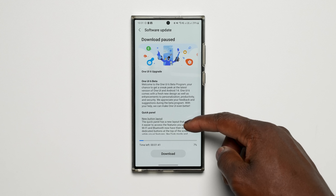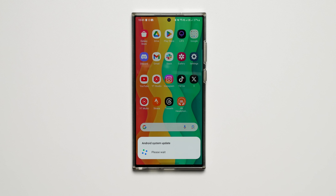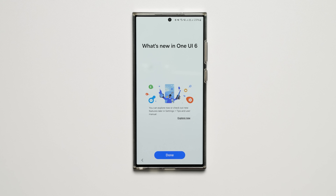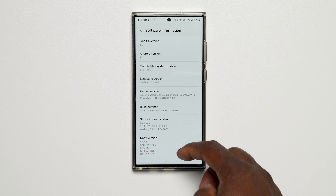One UI 6.0 Beta 1 on the Galaxy S23 series is finally here. After months and weeks of waiting, we finally get to see a glimpse of Samsung's interpretation of Android 14 and how things will look on the road to the final build version. We're going to break it down and see what's new so far when comparing it to the current official software, One UI 5.1.